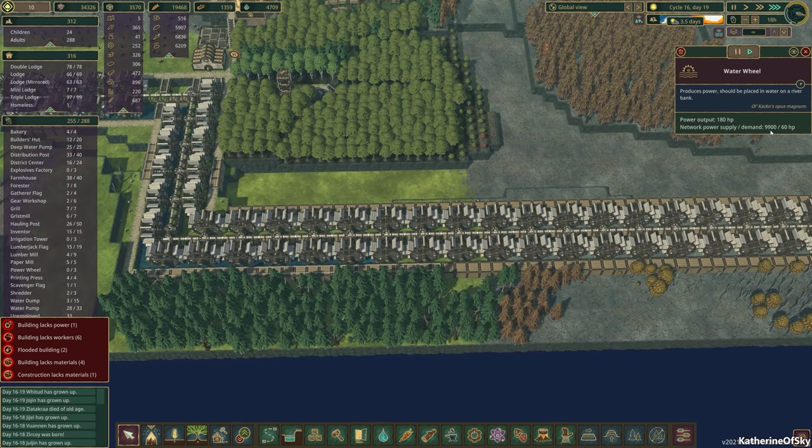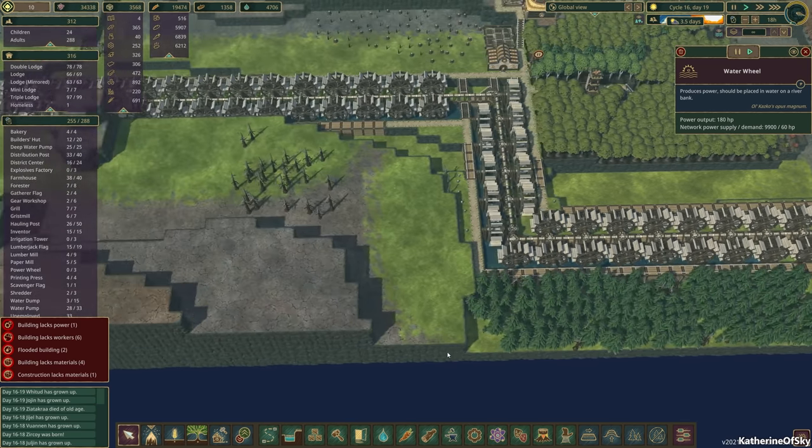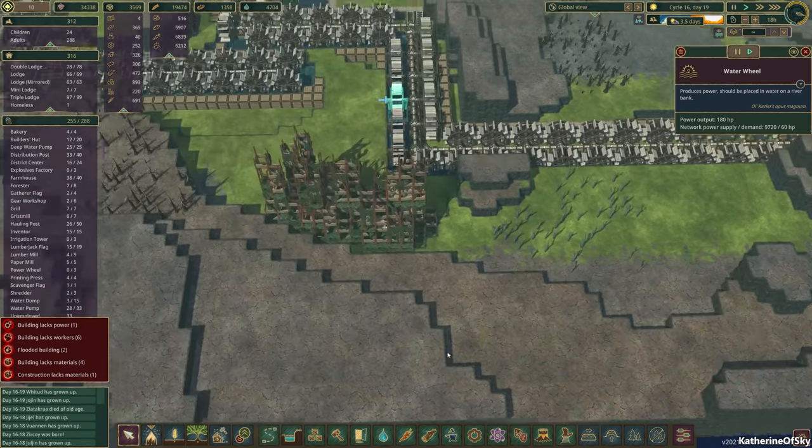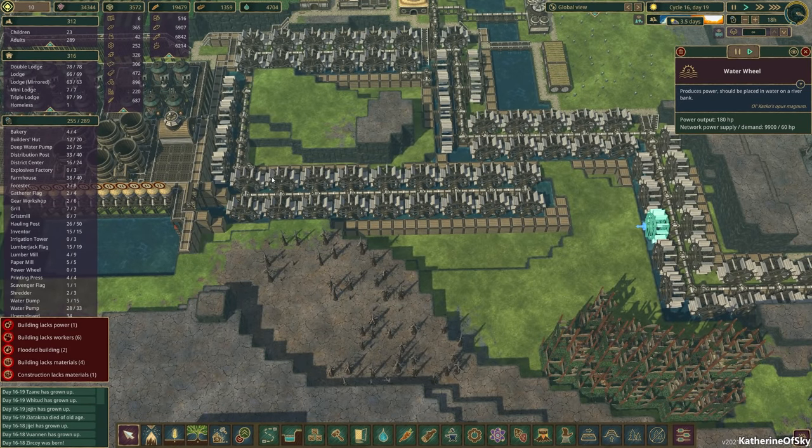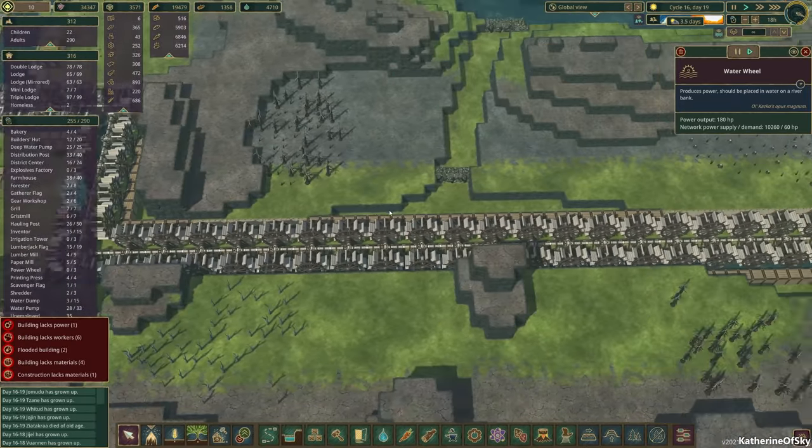Oh, it's dropping. The initial wheels are turning off — they're just turning off. Let's go, let's see how far this is going. This is crazy. Let's go, spread, do the thing. Oh, it's really holding steady at about 10,000.